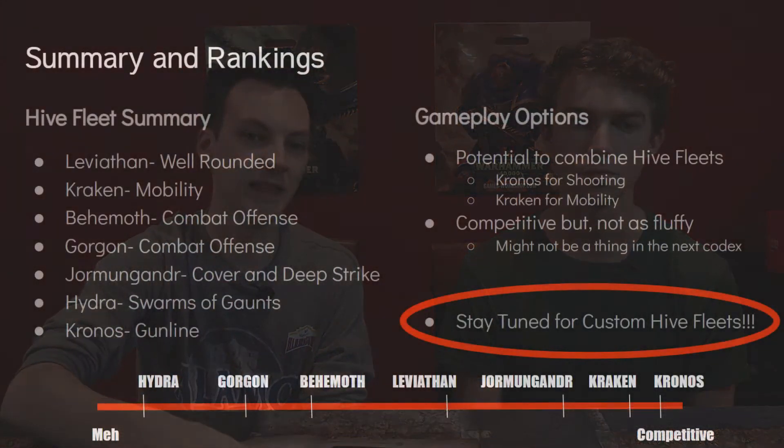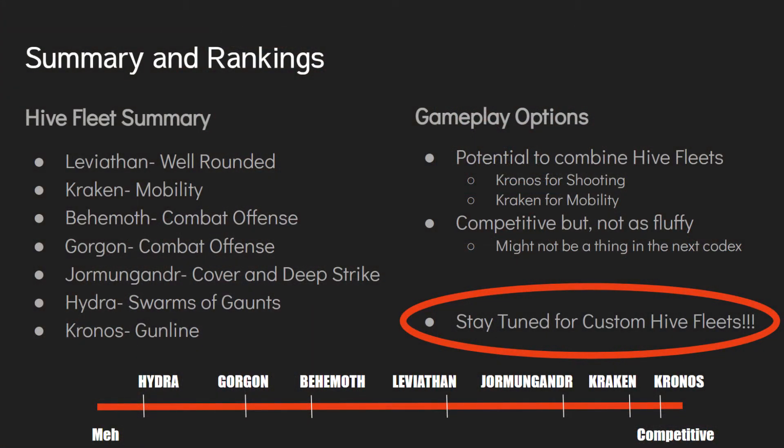Just to go over the Hive Fleets very quickly: Leviathan is your most well-rounded. Kraken is your most mobile. Behemoth is a combat offensive one. Gorgon is another combat offensive one but less so, in a different way. Jormungandr is your cover and deep strike combo. Hydra is swarms — lots of swarms. And Kronos is your gun line.